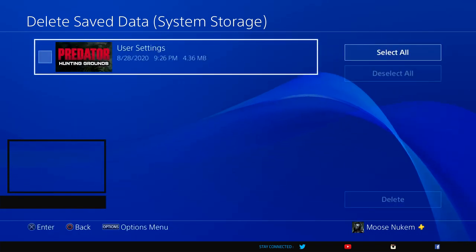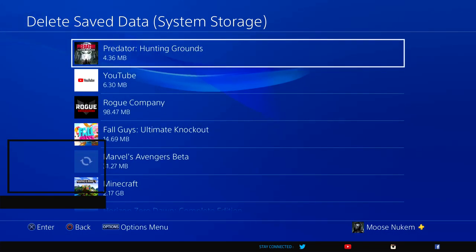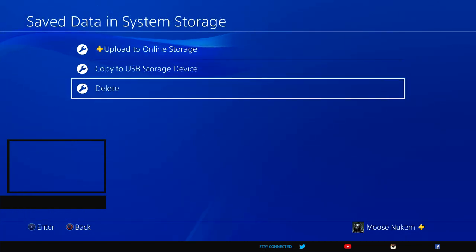Just go to Predator Hunting Grounds and click that, then go down to Delete. What this is going to do — you're not going to lose your level, your currency, or anything like that, but you are going to lose all of your loadouts. If that's okay with you, so you'll be able to play the game, then I highly suggest you do it.